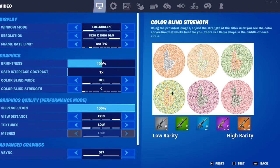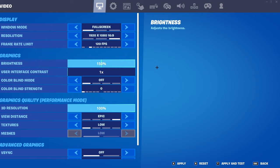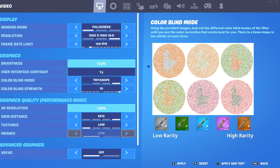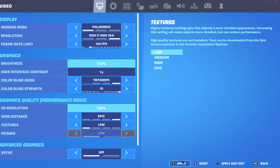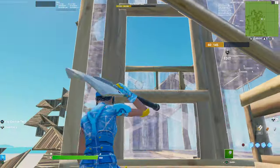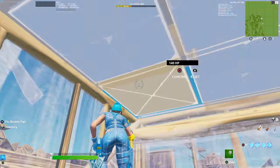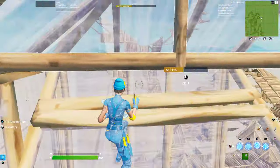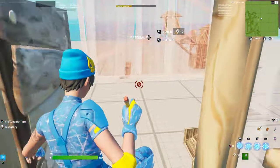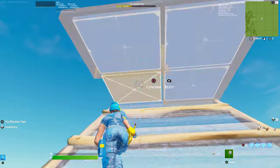If you have any graphics quality or graphics settings, make sure you're changing them. One big thing console players always complain about is that it's very hard to see. You're going to want to max your brightness and set your colorblind mode — Tritanope at 150 is the highest setting. On console, shadows cannot be turned off, so at nighttime or late game with the storm nearby, it's nearly impossible to see without these adjustments.